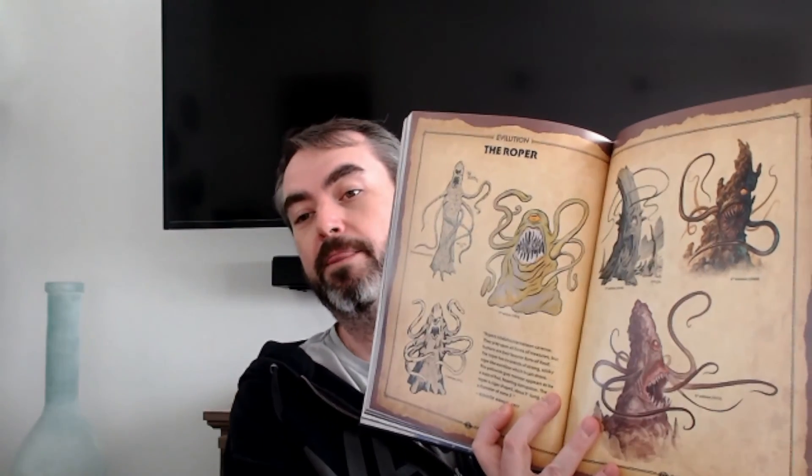Art & Arcana is basically a journey through D&D from the very start, showing absolutely amazing and wondrous pictures of D&D through its creation and iterations — first, second, third edition (we don't really talk about fourth), and fifth. You can go through and find inspiration, see how monsters have changed, like the evolution of the Roper. It's a pretty good thing to look through to get that amazing fantasy vibe and add some inspiration to your games.